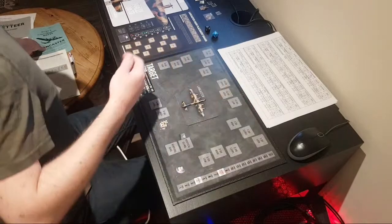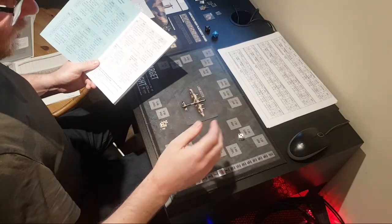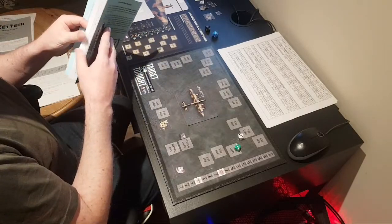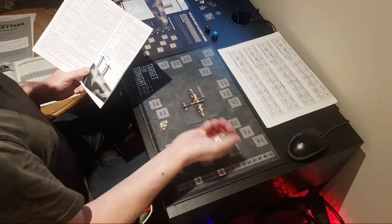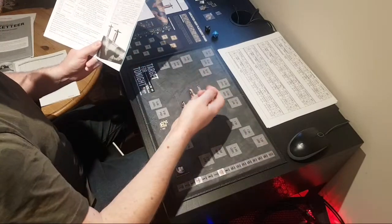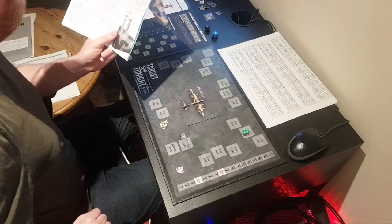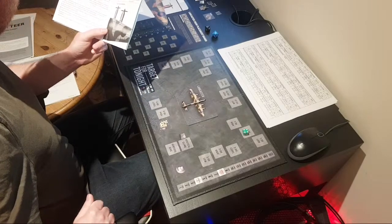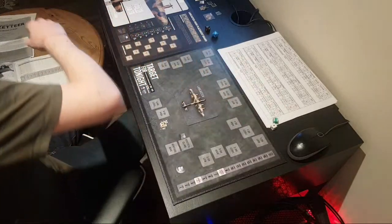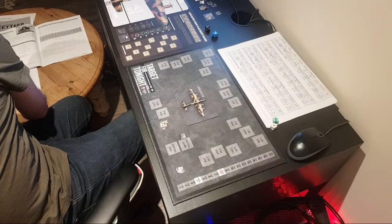Getting out the Lancaster damage book, rolling on the 6 o'clock chart — rolled a 6. He is from low, so it's the tail. Rolling 2d6 — a 10: tail plane. Roll 1d6 — a 4: starboard elevator, inoperable. If both elevators are inoperable, landing on roll tables 7-1 and 7-2 are minus 1. Marking that down — we might have some trouble when we land. Marking it on our plane diagram.